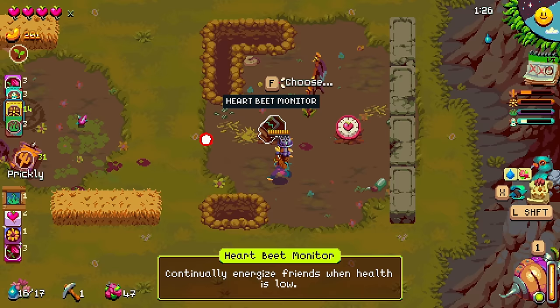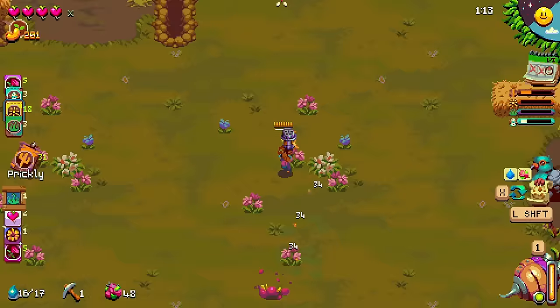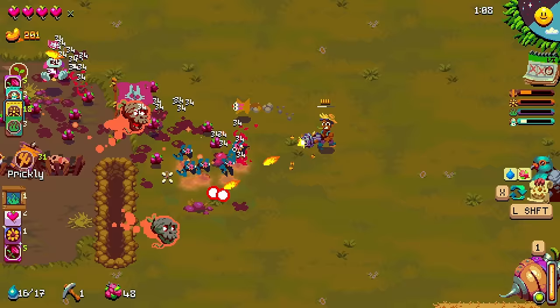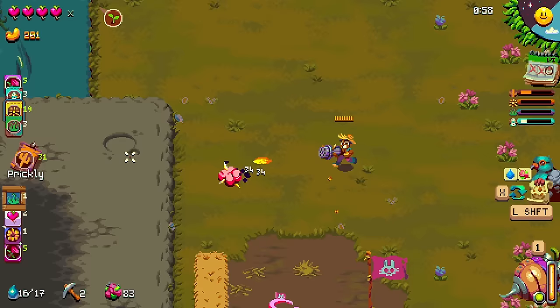Energize friends when health is low - let's go for the chill beats. Snag that. Catling Gun synergizes reasonably well with that - it fires a random squirrel power-up that I've got going on. That was effective. We want the pig because my pigs come with turrets on them. Hell yeah.